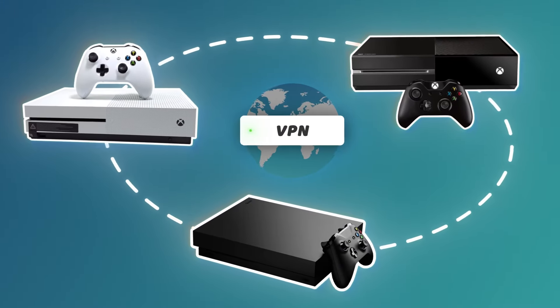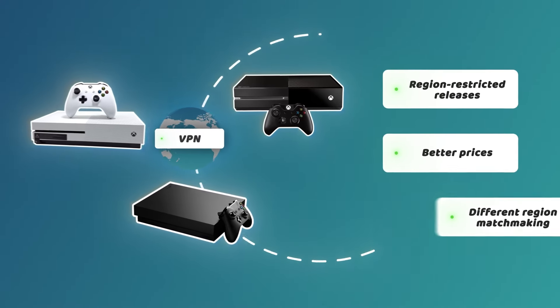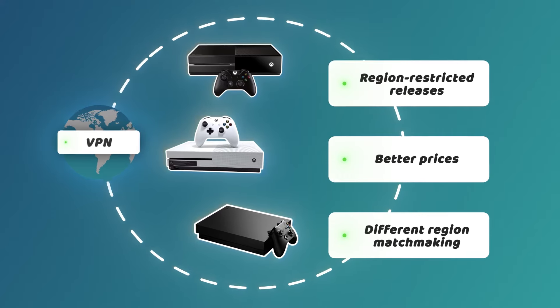Using a VPN for Xbox One, S or X, is practically the only way to get access to region-restricted releases, check better prices, or even match with players from different countries. While VPN apps are not available on consoles including Xbox, there are ways to rectify this downside, like setting up a VPN connection through a router, Wi-Fi hotspot, or Ethernet cable.